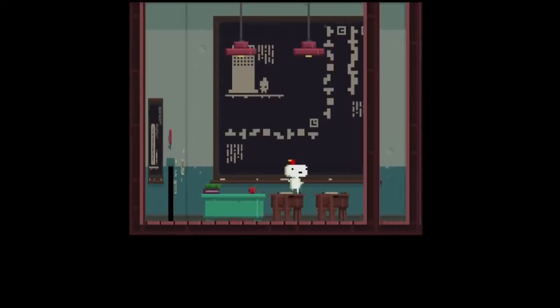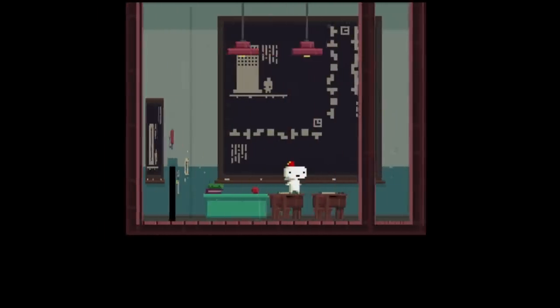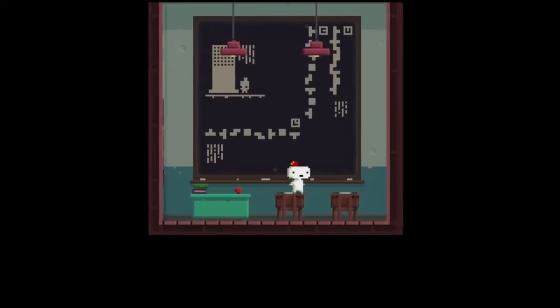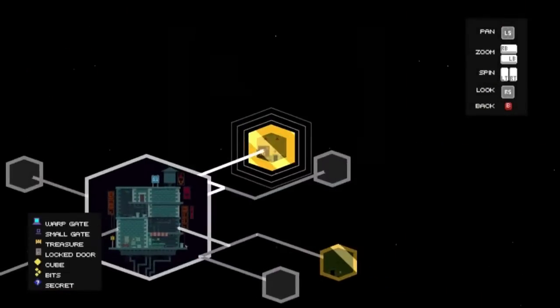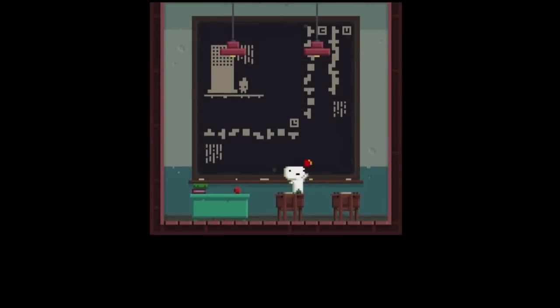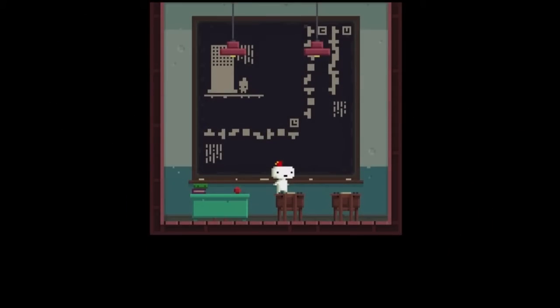Do you want to write this down? I'll tell you and we'll see if it works. So that's up, left, right trigger, A, left trigger, right, A, down. I don't think this will do anything here but it might be needed later, so just do it. There's no more puzzle in this room so I don't think it'll do anything, but go ahead.